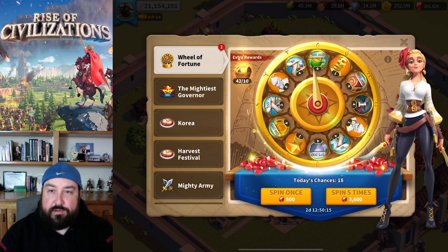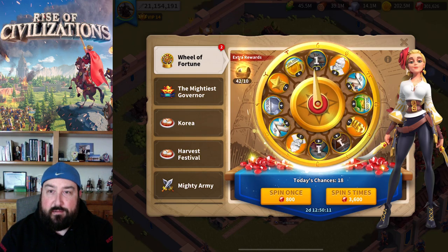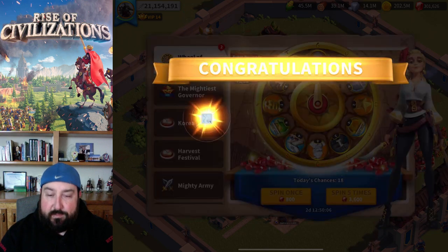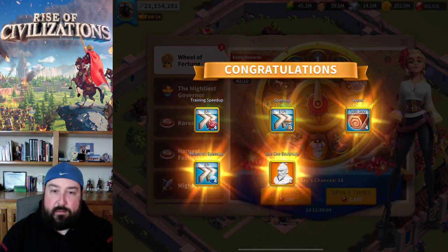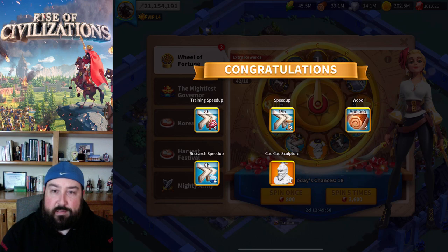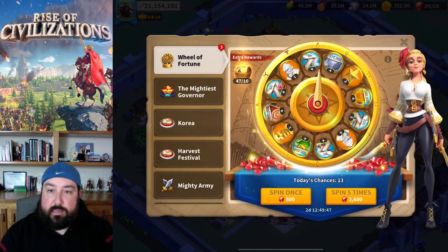Seventh spin — training speed-ups, universal speed-ups, wood, speed-ups, and a sculpture. Not too bad. I definitely need the research speed-ups, that's 32 hours. So 32 hours plus the 45 hours from before — that's 77 hours of speed-ups total. I'll take that for sure.